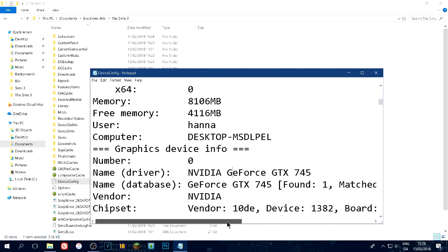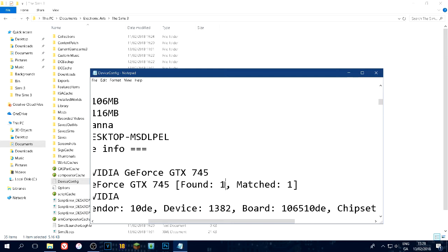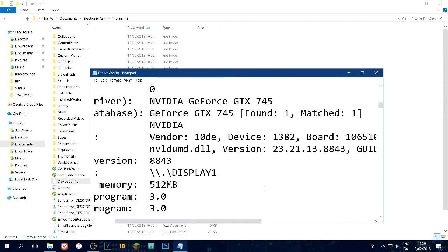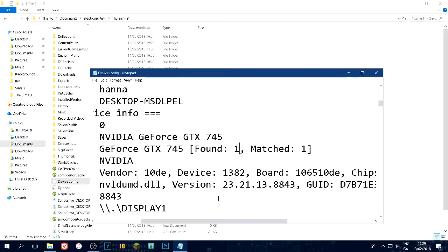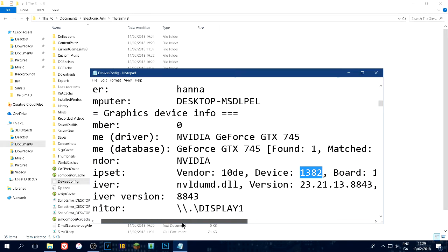You can see here 'name database' - this is where you'll see what I mean. When you load up this file for the first time it will say 'Found: 0, Matched: 0.' What we're trying to do is change it to 'Found: 1, Matched: 1.' We really only need one piece of information from here: go to the Device ID - see this thing right here - and just copy that number. If it's for AMD, go ahead and copy that number too. We'll need it for later.